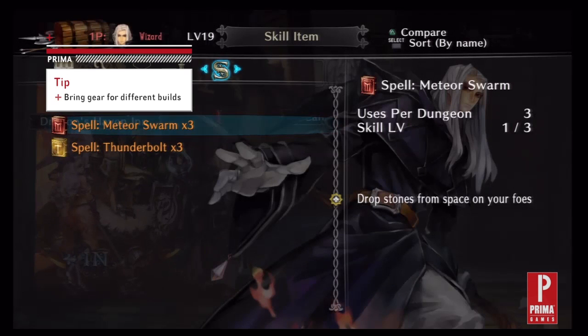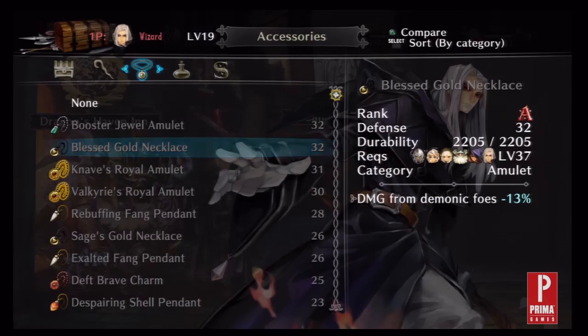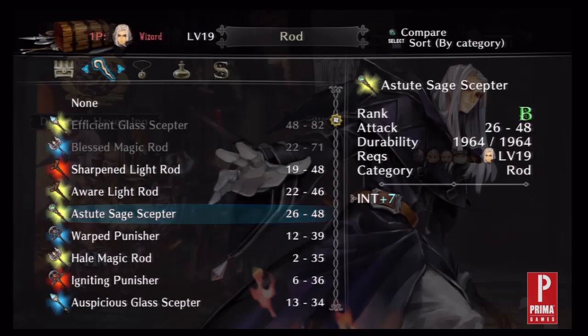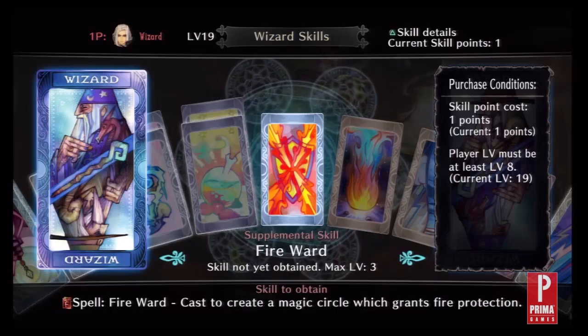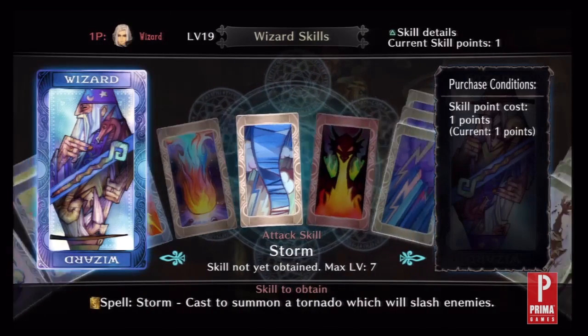Since you have multiple bags, this is also a great opportunity to create different builds for your class. For example, if you're a wizard, you may want to have a build with all offensive spells and gear that increases your magic damage and intelligence stats. However, if you're about to fight one of the more dangerous bosses, you may want to change bags to gear that houses all of the wizard's more defensive spells and focuses more on defense in general, and constitution or magic resistance stats.